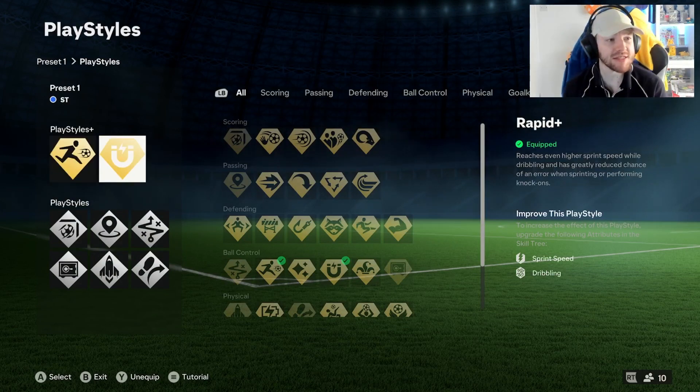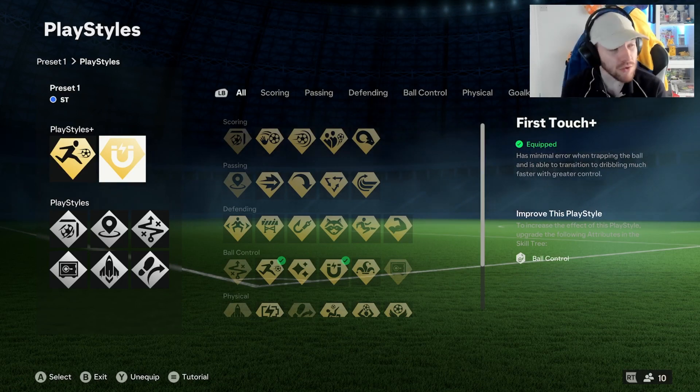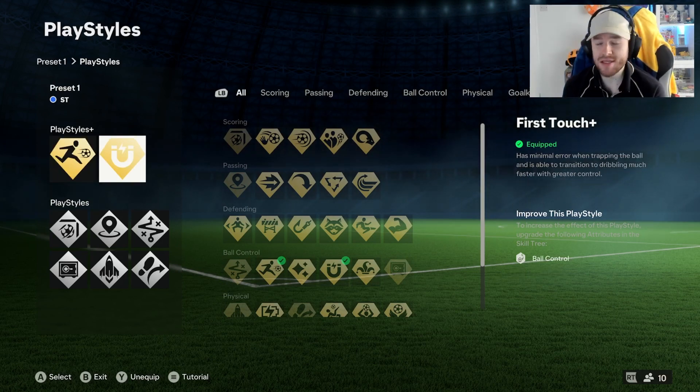We've got the Rapid Plus playstyle and we've also put on the First Touch playstyle. I'll say this in every video — in my opinion these are the two most important playstyle pluses when it comes to 11s. Rapid Plus is needed because defenders are still OP, so to even keep up with them you're going to need Rapid Plus. And the First Touch is so unbelievable for your dribbling.